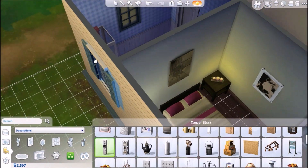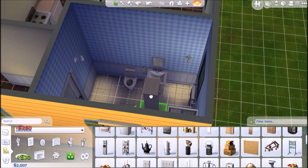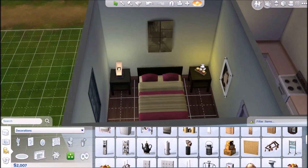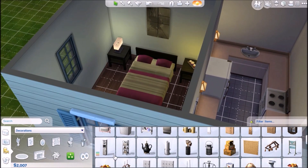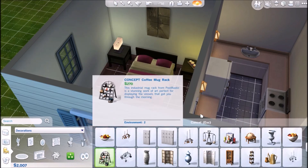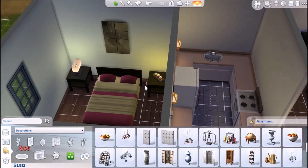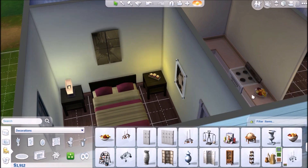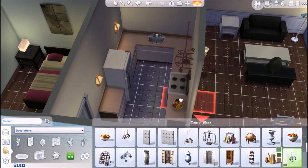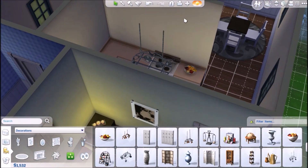A bath cabinet — maybe we'll get rid of the laundry basket and put this in instead. She could have a partition in her room. Oh, she could have a fruit basket — let's get her a fruit basket! And a pot rack up here — yeah, that adds a lot to the room.